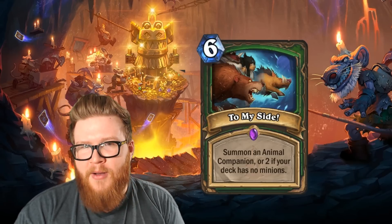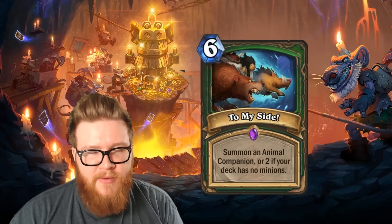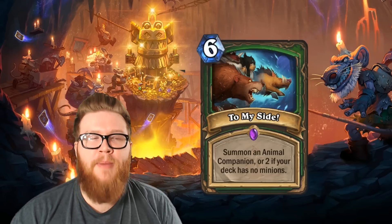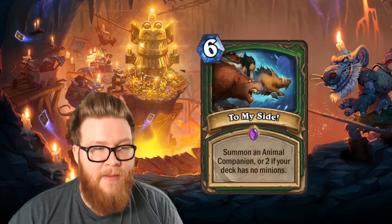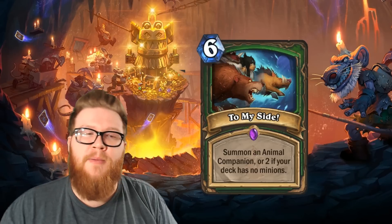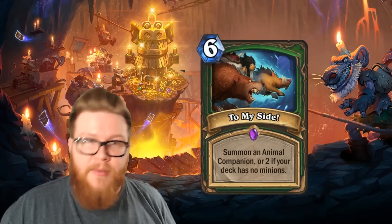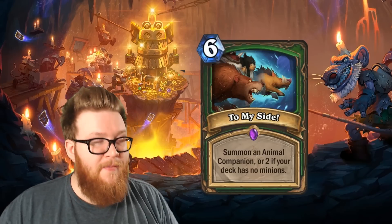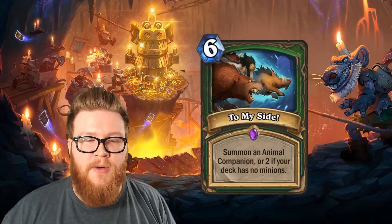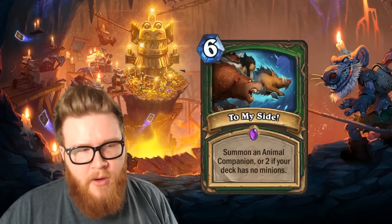If this were like a 4-mana card, it would make a lot more sense, because it'd be a downside to playing a regular Animal Companion, but if you satisfied this totally absurd requirement you'd get a 2-mana discount. Getting a couple Animal Companions for 4 mana would be really, really strong. At 6 mana I don't know that it's strong enough. If it was just straight-up 6 mana summon 2 Animal Companions, that would be a playable card — but to meet this condition, the card has to be super crazy powerful. So ultimately, many people have deemed this card completely unplayable.